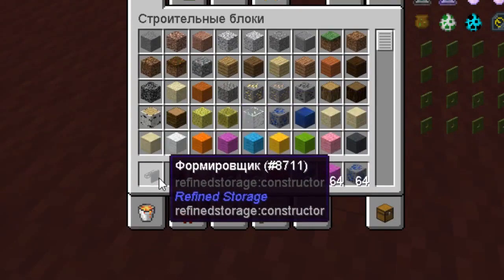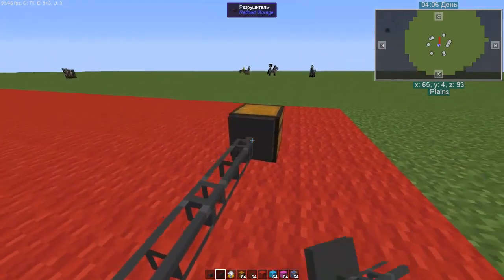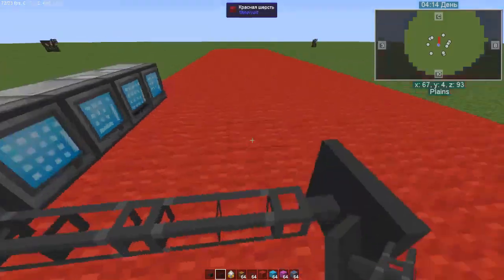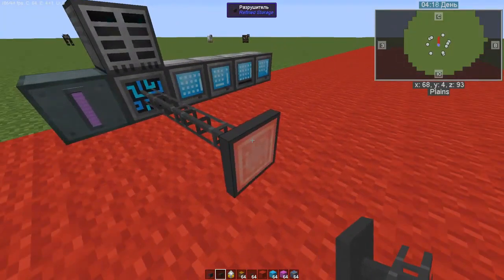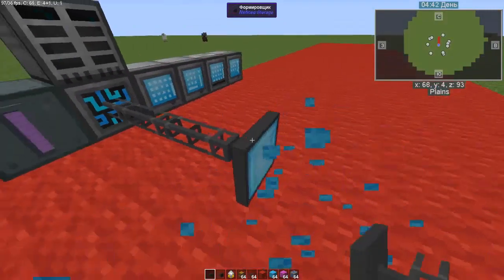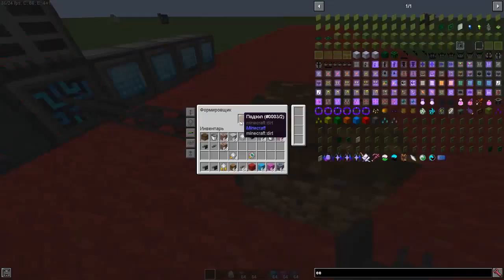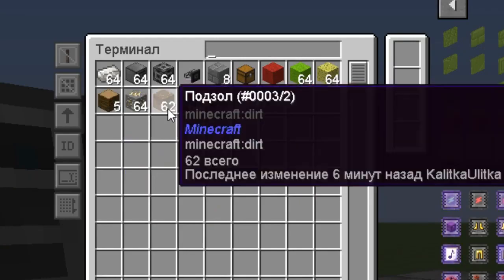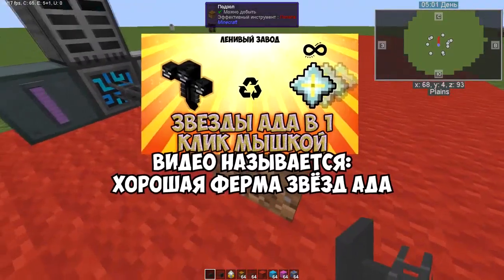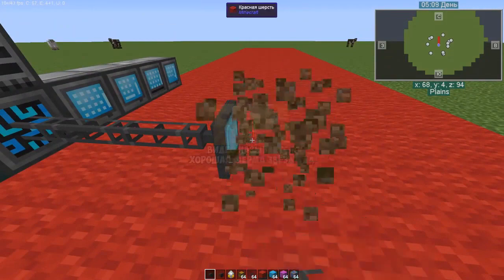The next two useful pipes are the Destroyer and the Shaper. Everything placed in front of the Destroyer will be destroyed and placed into our system. If it is a mechanism from Industrial Craft, be careful — it will break into its component parts. The Shaper works on the reverse principle: it places blocks. You need to choose the item you want to place — in our case, Podzol. If you have it in the system, it will be placed endlessly. On one server, using this principle, I made a Wither farm — skulls and Soul Sand were placed and the Wither was killed automatically. Very convenient.